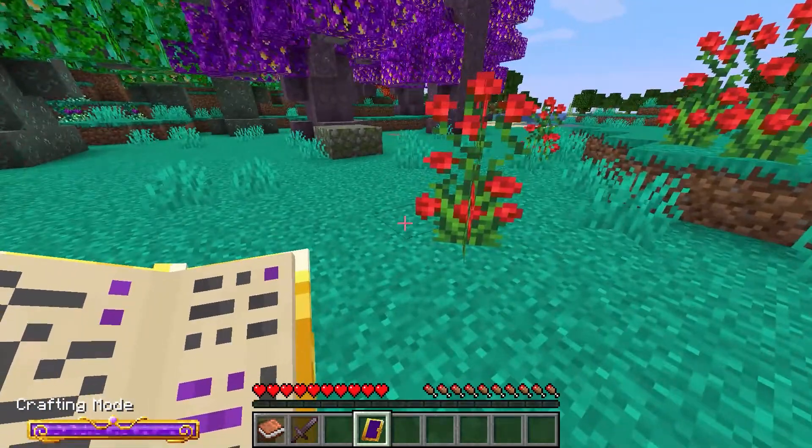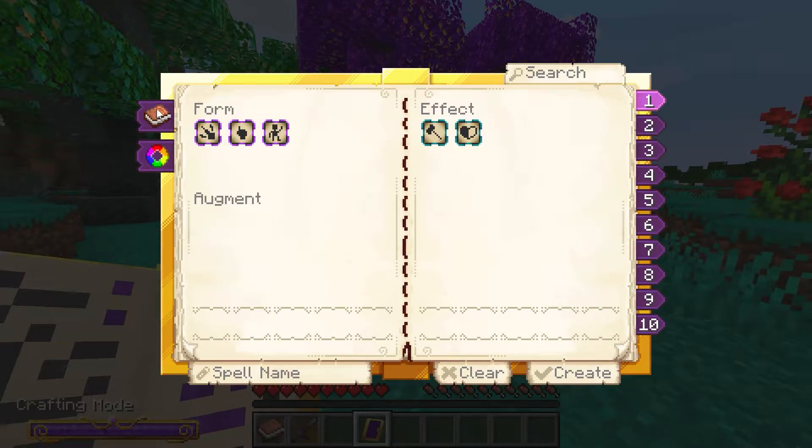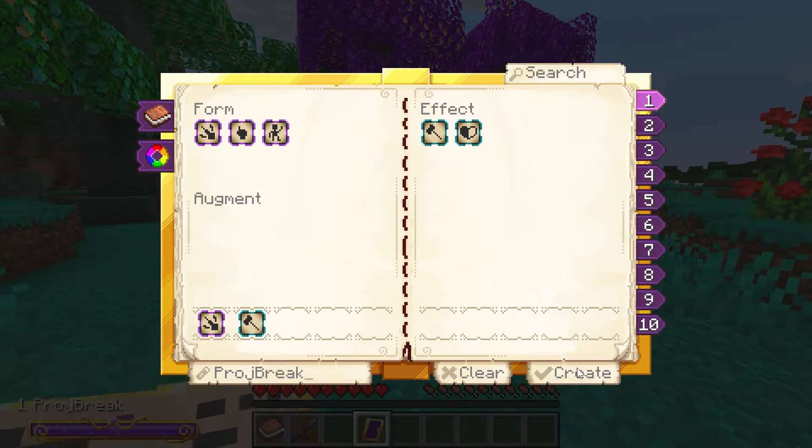You can see you get access to various things and you can do those things here. You've got 10 different spells. So if we do projectile break, then you can create that.